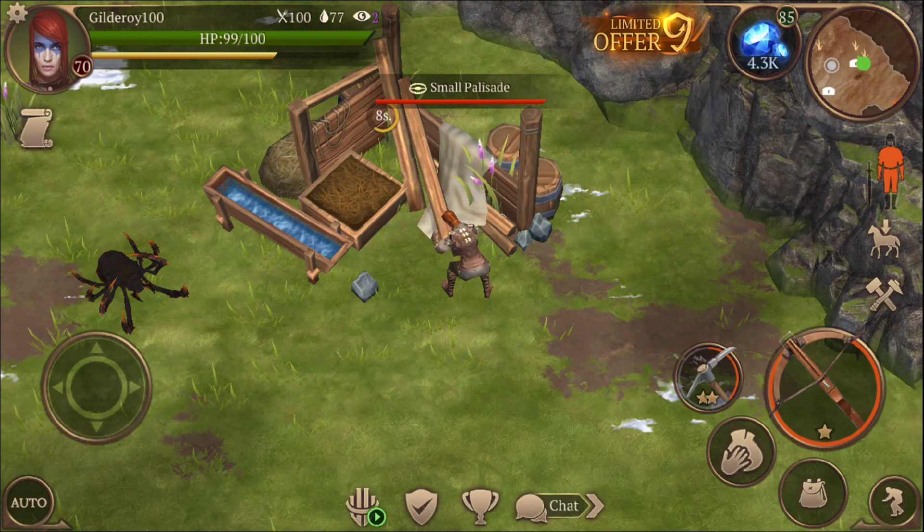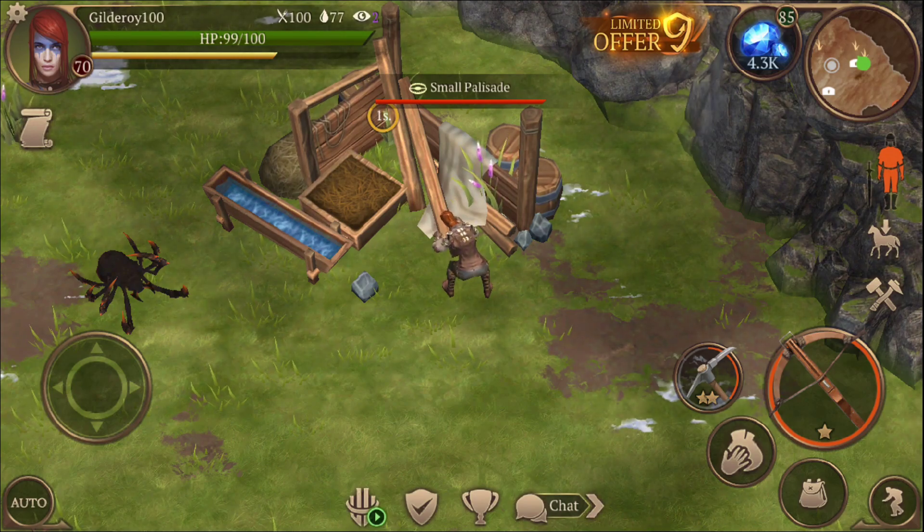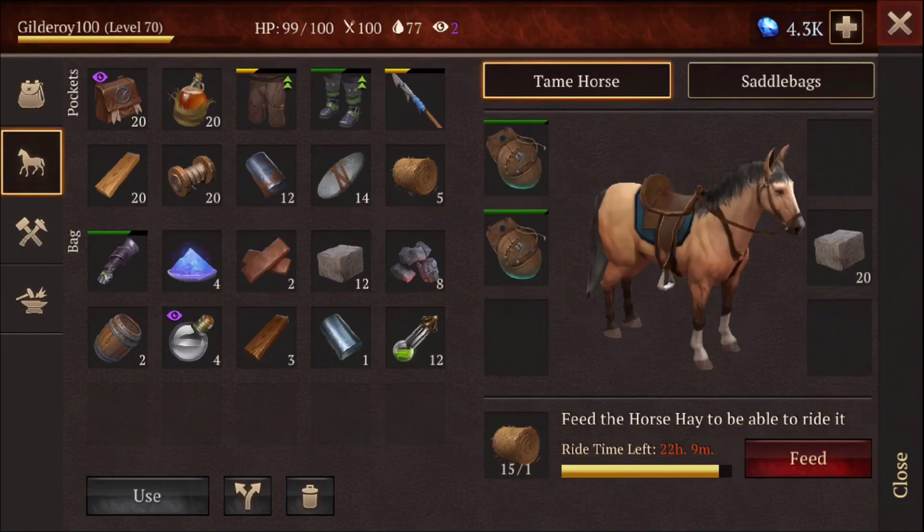Every time I come to chieftain stronghold I only collect one stack — one extra stack. I always have a full stack with me. Like right now I have a full stack of twenty.